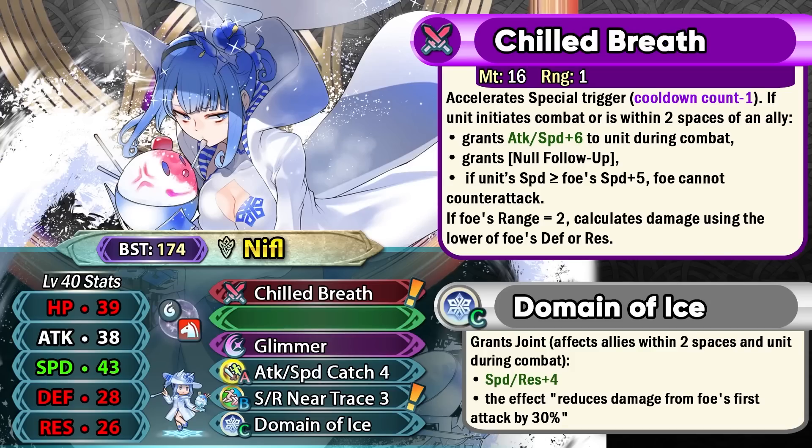She also has Speed Resistance Neotrace now, which can be a good option for units who target resistance or are player phase dragons just like Nifl. Overall, Summer Nifl is pretty solid and does something unique which not a lot of cavaliers can do, because she can hit on the magical side and get the conditional Firesweep effect while having null follow-up and also providing Domain of Ice support. I do like the normal version of Nifl a lot more because you can inflict the flash status — and because normal Nifl is also pretty fast, you can run Windsweep and safely attack the enemy and still get the flash effect to support your overall team, which is really good for Aether Raids defense. But still, Summer Nifl is not to be underestimated for her firepower.